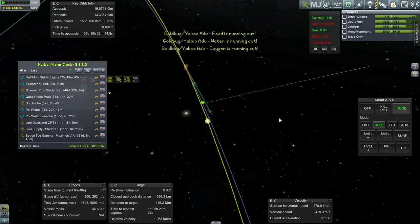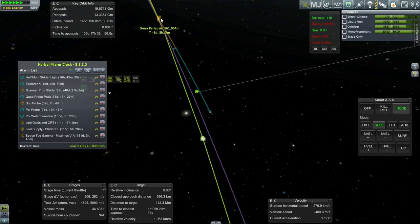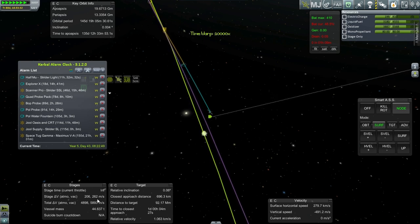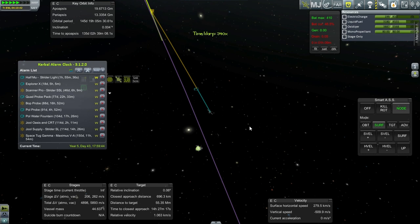The Half Moon is simply entering Duna SOI here. It's already got a periapsis that's reasonable, so all we need to do is burn into orbit and we'll be alright. We don't really want to use much of the delta-V beyond this stage, because that's the fuel we're transferring to Duna orbit — potentially to get these guys back if the mining operation can't happen. They'll refuel with the fuel here and then go back home.